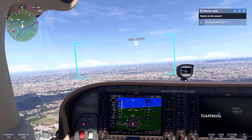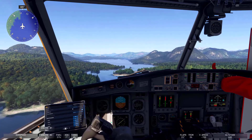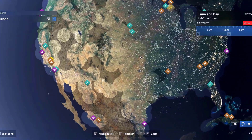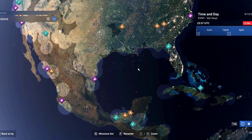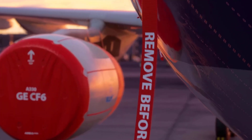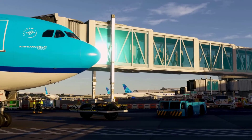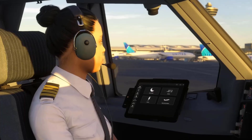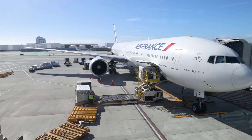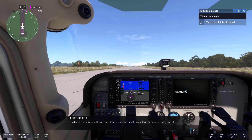Another area of focus has been the visual representation of airlines. The team is working on securing licenses for airline liveries, aiming to make airport scenes more authentic. The impact of these changes is particularly noticeable at major airports. For example, when landing in Paris, users will now see a rich, varied fleet that more accurately represents the complexity of real-world air traffic, including Air France aircraft, which makes the whole experience more realistic.